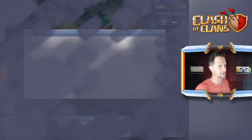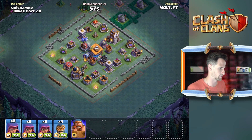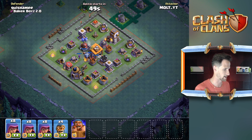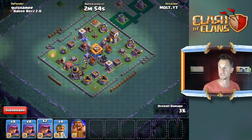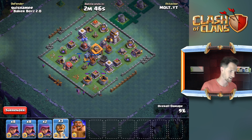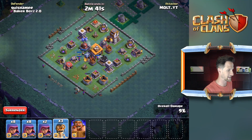We're at 4175 trophies, so not too good. I haven't played in a while - I need to come up with a new base design because that's one of the things I enjoy most about this game. Let's see how this goes. I'm going to start trying to clear out some of these buildings - one, two, three. We're gonna take out the laboratory and then move our way over, then go ahead and take out this set of walls.